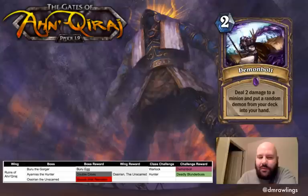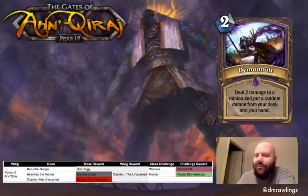From a lore perspective, Demon Bolt is a Warlock spell that causes damage to a target, and the more Demon Bolts that hit a target, the more damage each one does. We can't really mimic that stacking mechanic in Hearthstone, so moving it towards having more synergy with demons just makes sense based on the name of the card. So that is Demon Bolt.